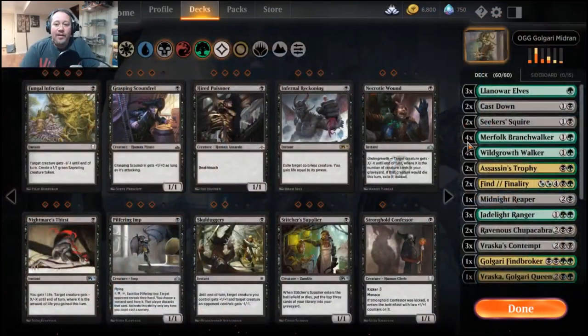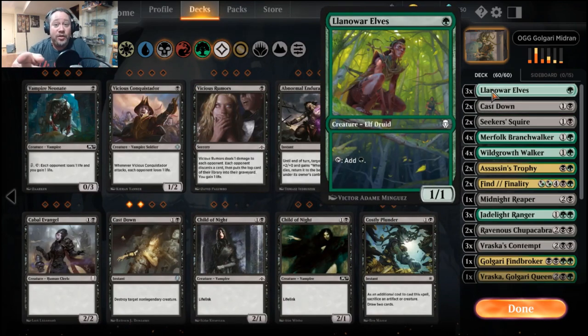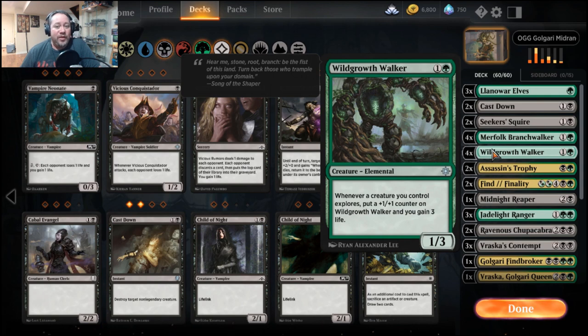Most of you know the contents of this deck. I've got my Pauper event Land or Elves — it's a free event running until January 4th, win one game and get a cool art Land or Elf. The deck consists of three Land or Elves, two Cast Downs, two Secret Squires. I have a lot more explore in this deck because I'm building heavily around Wild Growth Walker. Merfolk Branchwalker explores when it comes in, and Wild Growth Walker builds plus one plus one counters for each creature that explores and gains you three life.